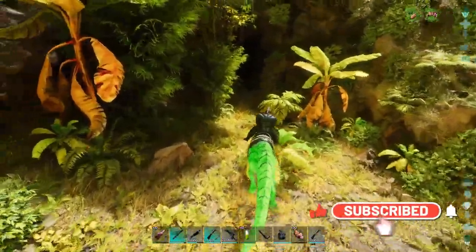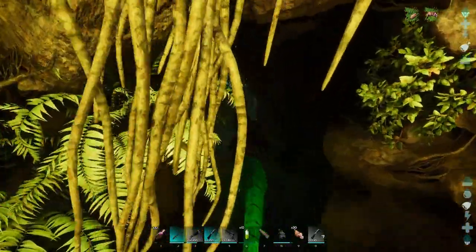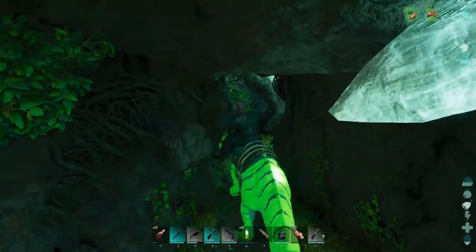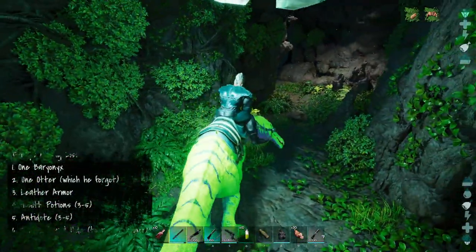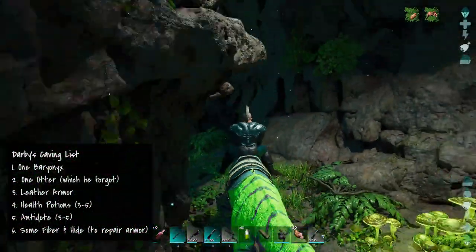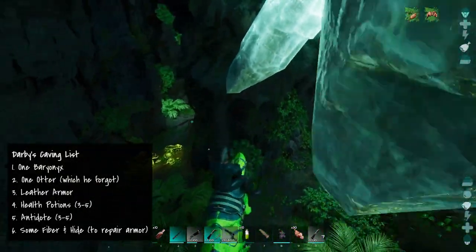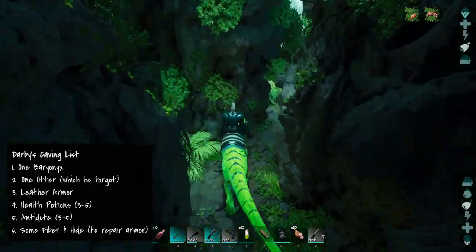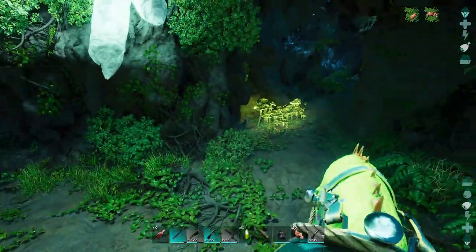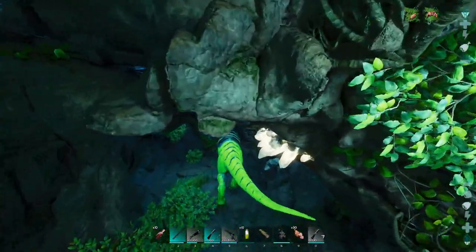Let's do this. Going into these caves — I have been in here before, this is where I got my dung beetle. One thing about the Baryonyx is we used to do the caves on ASE just with our wolves, we had some super wolves. With the Baryonyx you can't run through the caves because they will jump on you.